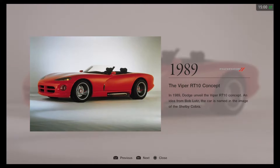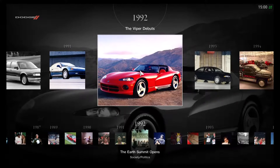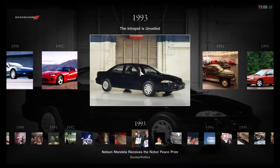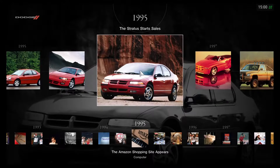An idea from Bob Lutz, the car is named in the image of a Shelby Cobra. I think the Dodge Viper RT10 was also seen in Gran Turismo 1 and Gran Turismo 2 — we miss that RT10 Roadster style. It made its debut in 1992, three years after the release of the concept. You may know about the Intrepid from GT2, along with the Neon and the Stratus.